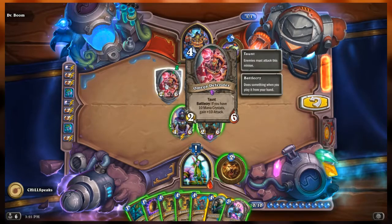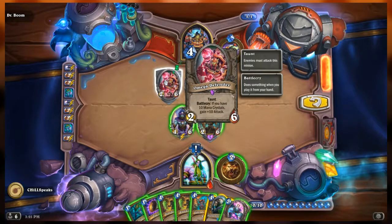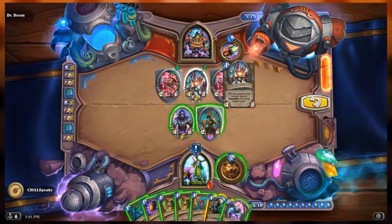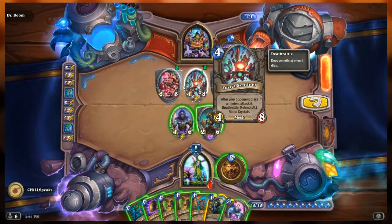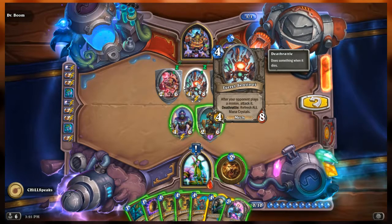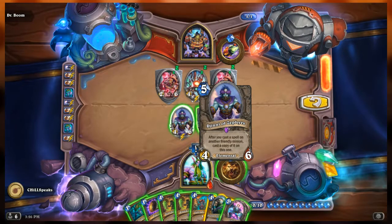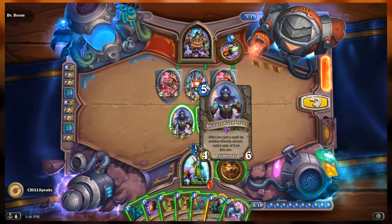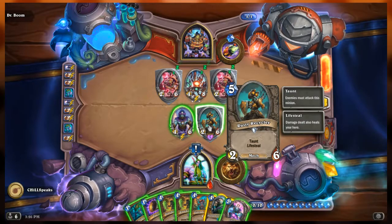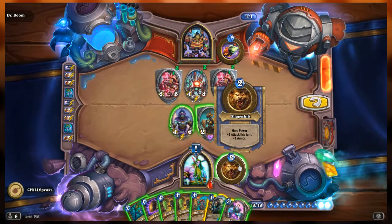New puzzle. Boom's side of the field has two Omega Defenders - 2/6s with taunt and battlecry to gain 10 attack at 10 mana crystals - with a Turret Sentinel (4/8 mech: after opponent plays a minion, attack it; death rattle refreshes mana) between them. Our side has Genie of Zephyrs (4/6 elemental) and a Rusty Recycler, a 2/6 mech with taunt and lifesteal. We're Druid; hero ability is shapeshift: gain one attack this turn and one armor. We're at one health.